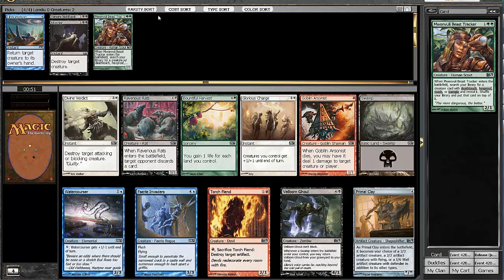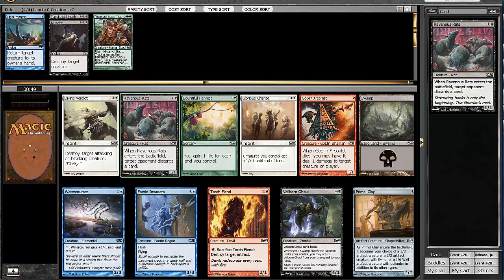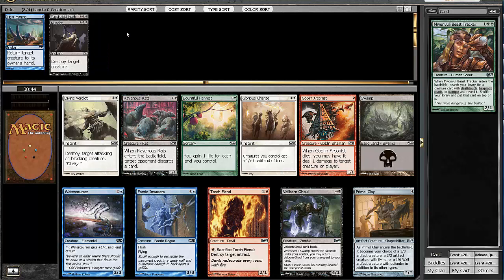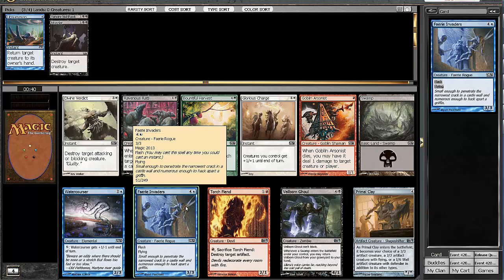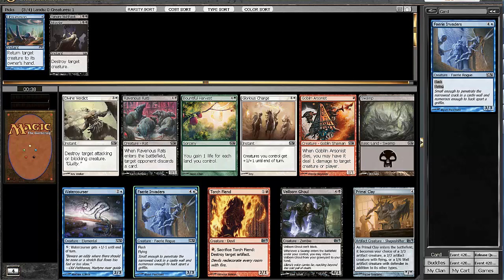It looks like blue is definitely open in this pack. There's a Ravenous Rats, a Faerie Invaders, and a Watercourser. Faerie Invaders is so good, I really like it a lot. Switcheroo and Fog Bank were in that second pack, so hopefully we should try to cut off blue as much as possible. So we're going to take the Faerie Invaders here.